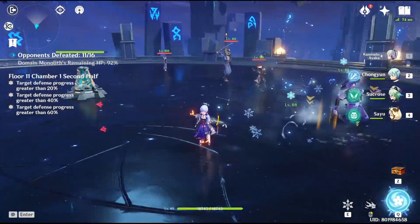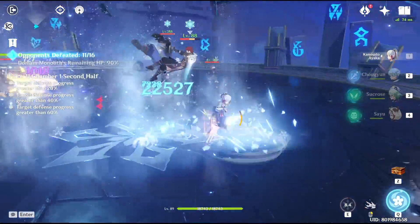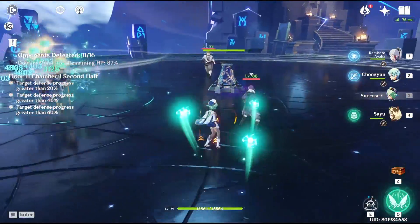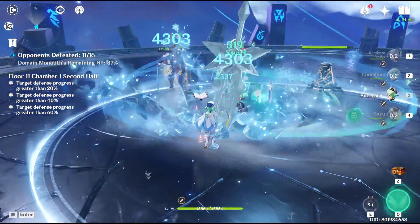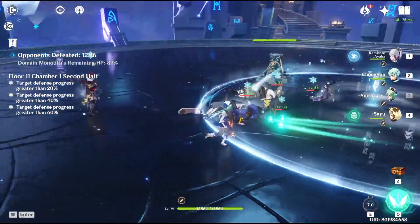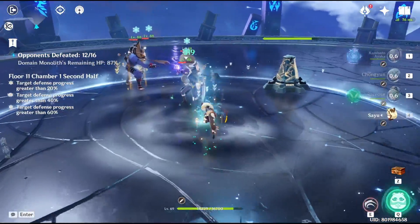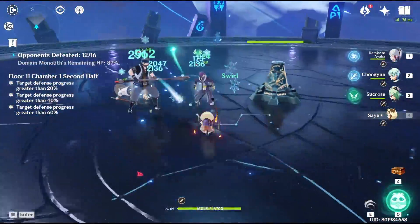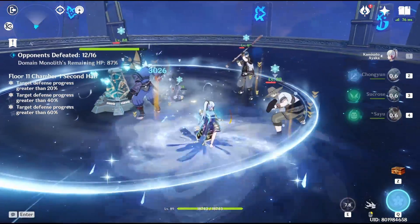Coming to the last wave, you want to focus on the potion guy right here, and the purple suit guy too. They will be the ones throwing stuff on the monolith. Focus your attention on wiping them out. After focusing on the potion guy, you are basically done. The rest is to just not stay close to the monolith and slowly kill them off.